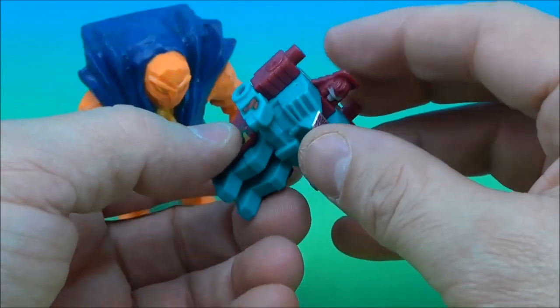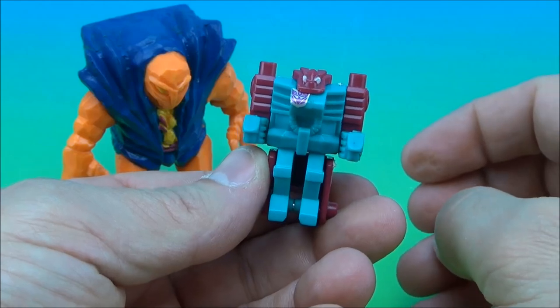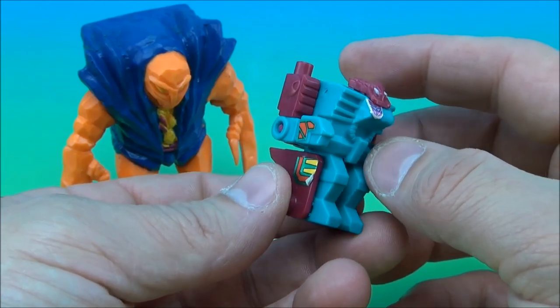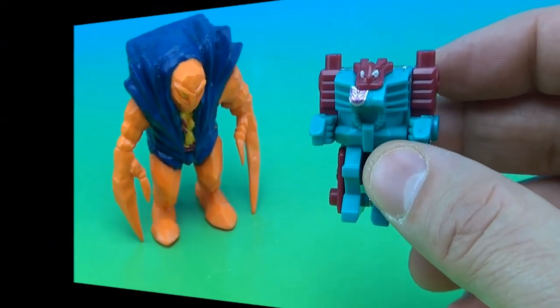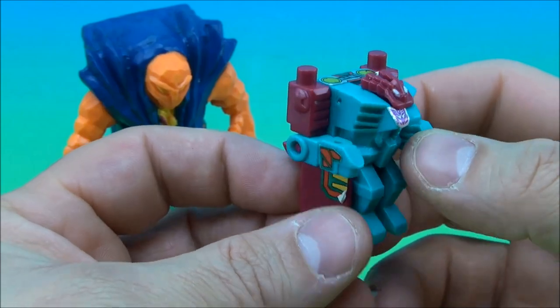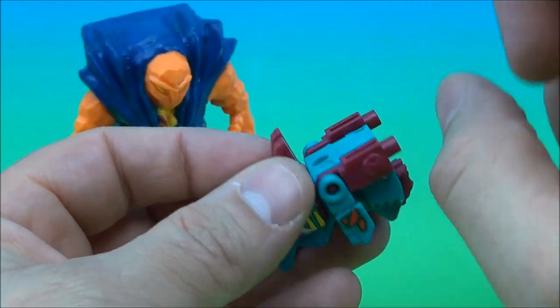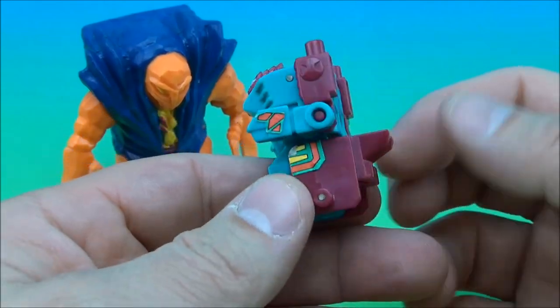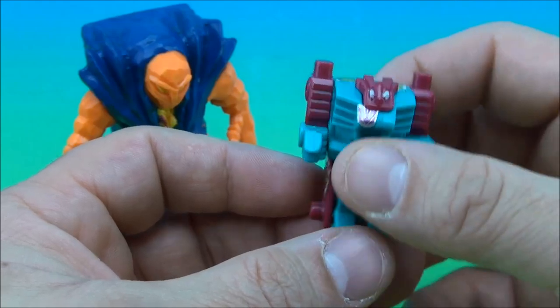I think the way this goes is — we're going to snap that down like that, and I think that is considered the beast mode. Let me check this out. I was right — that is the beast mode. So that's what it looks like in beast mode. He's got an extra couple of hinges here, and I believe that's going to be for when we make Monstructor. Hopefully they work and I don't break this thing.